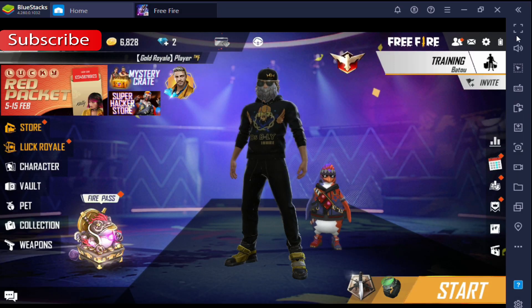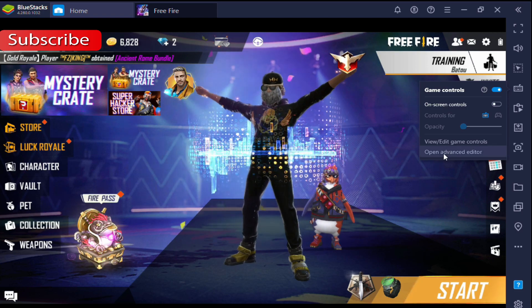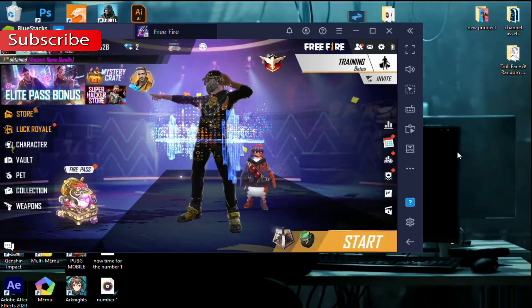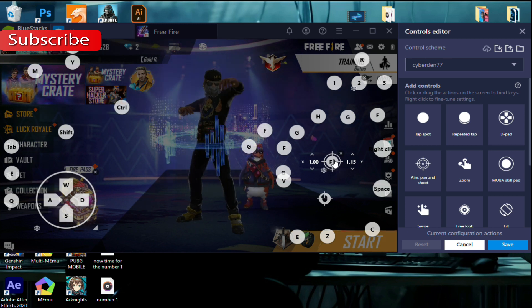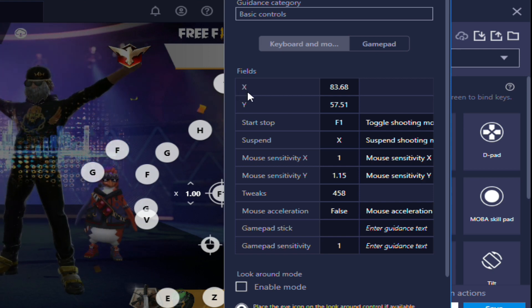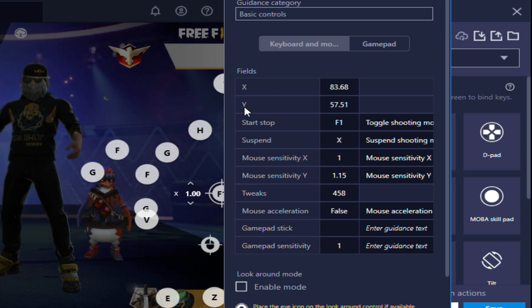Now go to the right panel and click on game controls. Click on advanced settings. After that, right click on the aim button. Now go to the fields and change X to 83.68 and Y to 57.51.